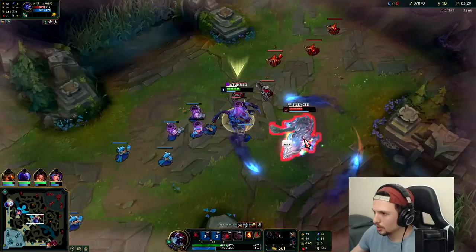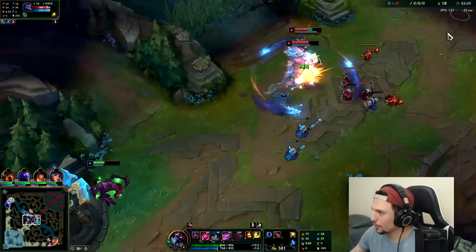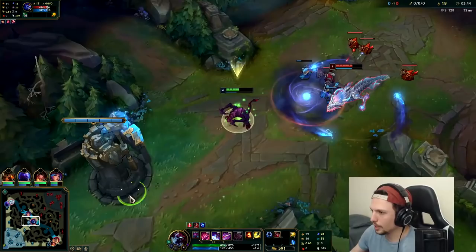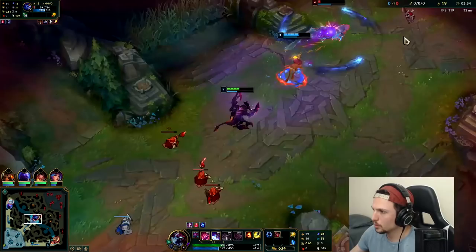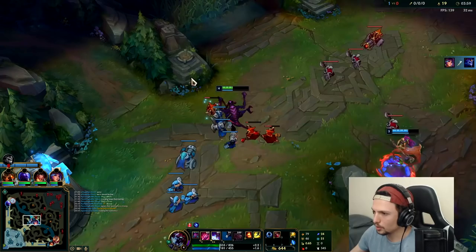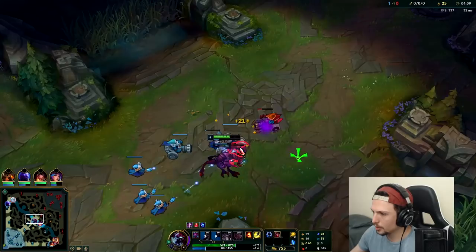W gets way more stats per level than your Q does. There's Nunu for the second time — that's 130 damage right there. I would really like to be able to hit a minion and get some healing. They're playing really aggro; that's why he's missing so much CS. Nice job from the Lillia. I'm actually down to shove this.